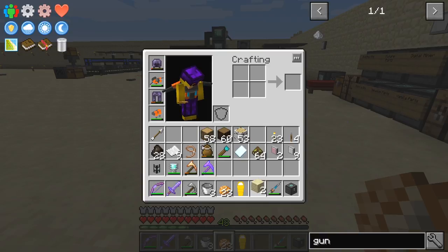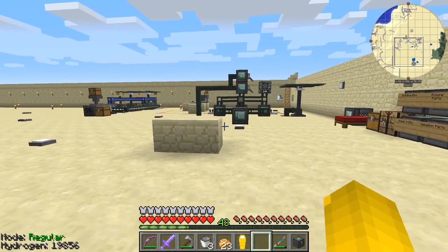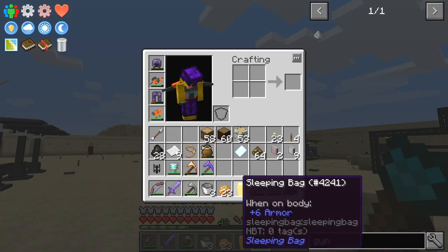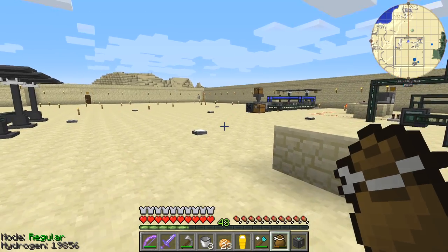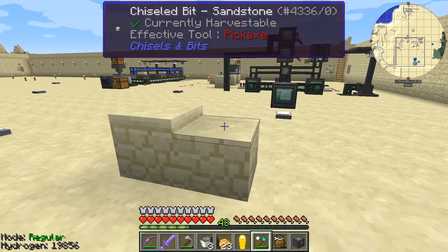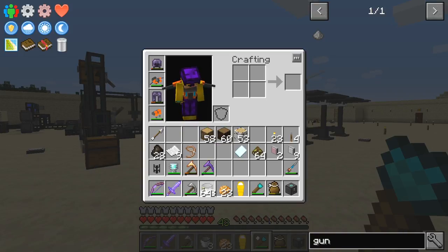I've got two pieces of sandstone I'm going to put down. I want to show you how to cover up these pipes — a lot of people don't like pipes being visible. One way to do it, since Mekanism doesn't have any covers, is to use Chisels and Bits. Let's take a chisel — I've already got a bag full of chisel bits. I've got lots of sandstone bits in here already chopped up.